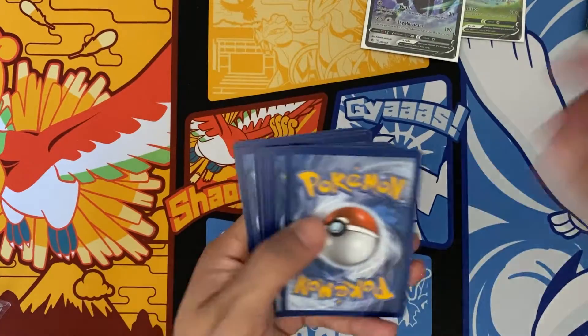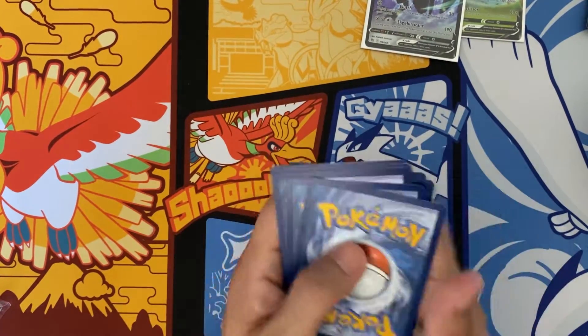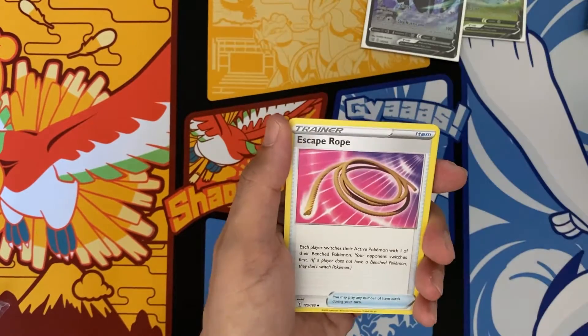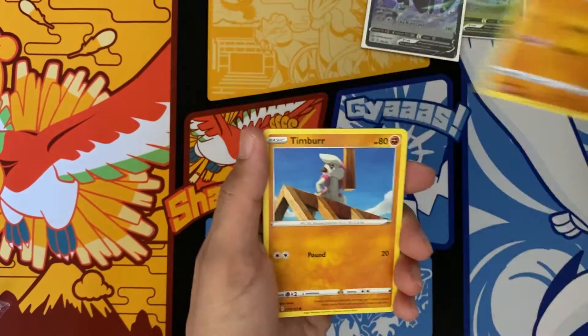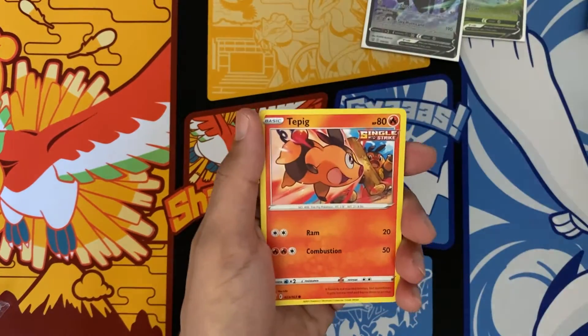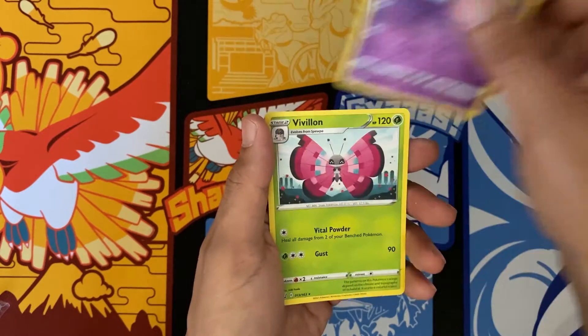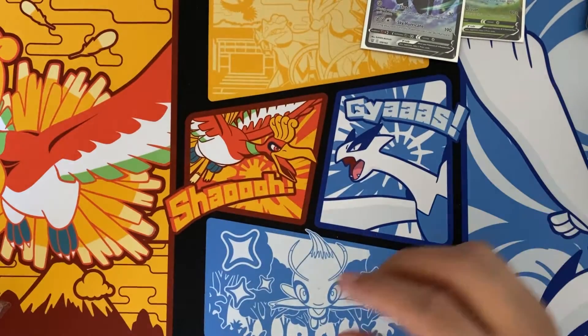At least this time, I'm getting packs with actual code cards. Past couple of videos I've been missing code cards. Silly Cobra, Tracer for Kids, Timber, Tepig, Glamyow, another Silly Cobra, Chimeco, Vivillon — not holo rare.